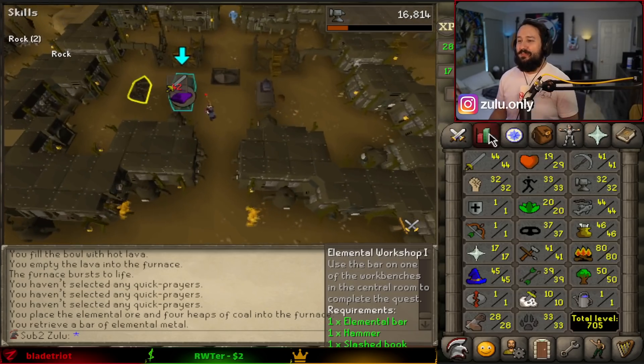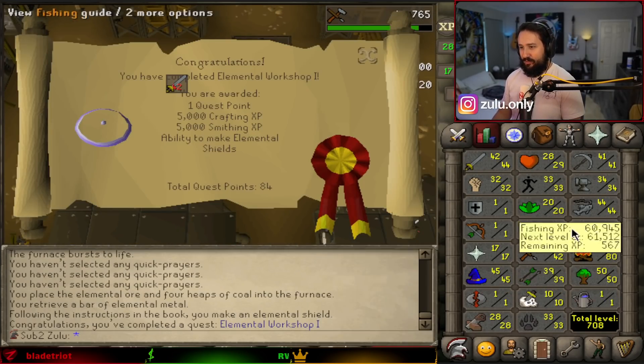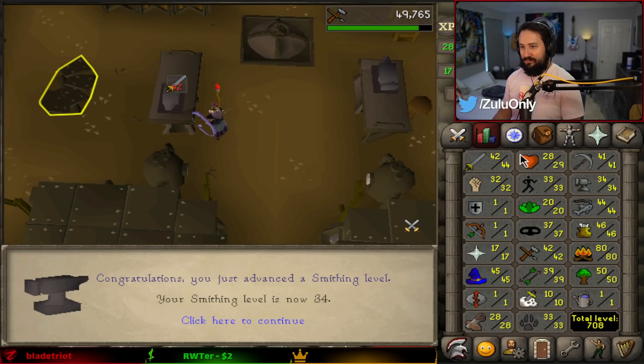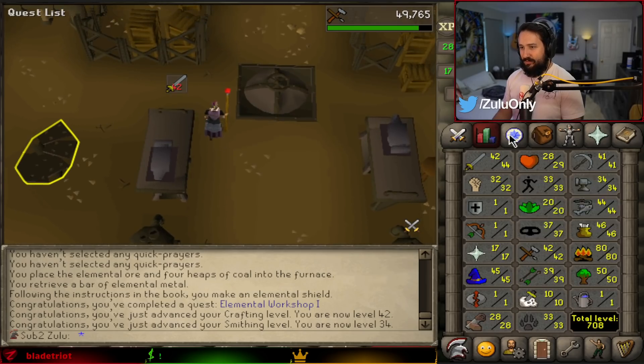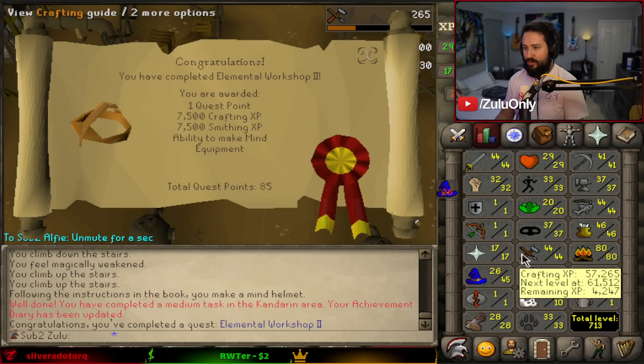Smith with the workbench — this will give us some levels. 32 and 41, then 34 and 42. Let's go. And we got a shield. Alright, now let's see Elemental 2. And 37 and 44 — let's go.